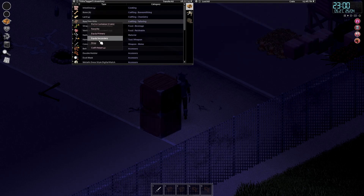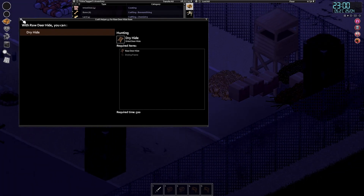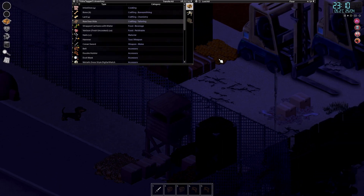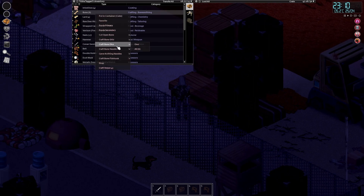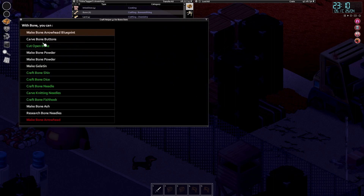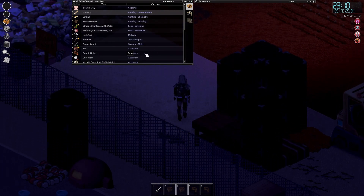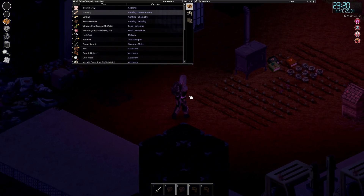What can we do with the deer hide other than dry it? Just dry it. Then more lard, more intestines, more bones - which are fantastic food. But you can also come over to your carpentry bench and you can turn them into bone buttons using a hand chisel, and then you can use those buttons with a cowhide to make the cowhide top that I've got on.